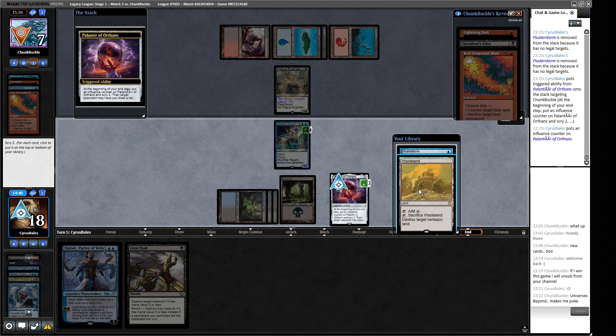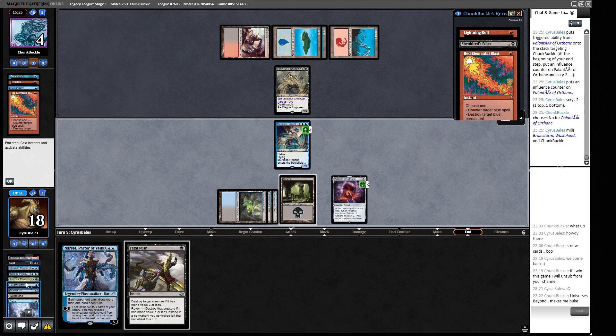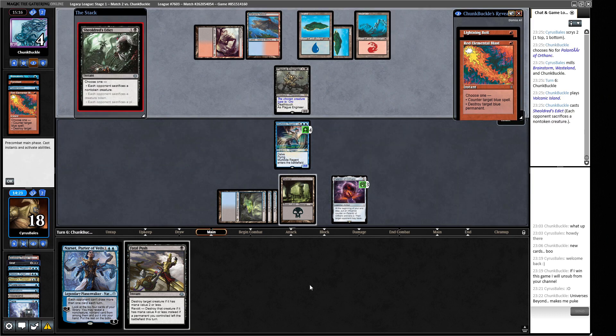Round three we're on the play. This hand is a little slow with no interaction so we might need to mulligan. Actually, this six-card hand has a very reasonable game plan: keep it, throw back one Ponder. The plan is turn one Reanimate, turn one cycle Troll, turn two put Troll into play - a very strong proactive game plan that demands an answer quickly.